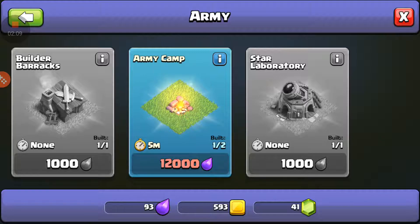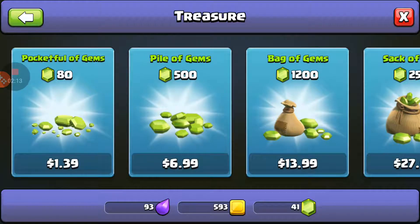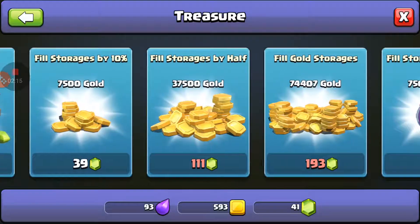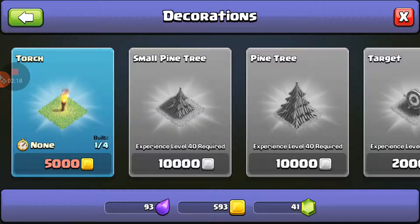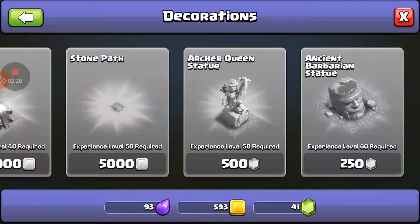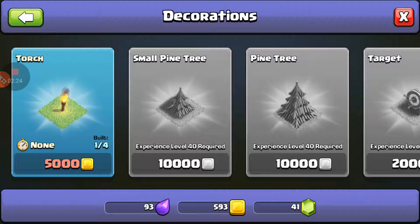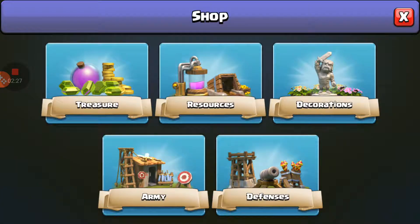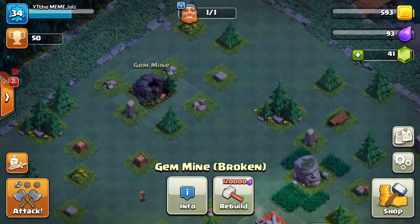The barracks — anything new in the shop? Not really. Ooh, there are new decorations! Oh, Archer Queen — 50 gems to get those. Not really much difference otherwise.